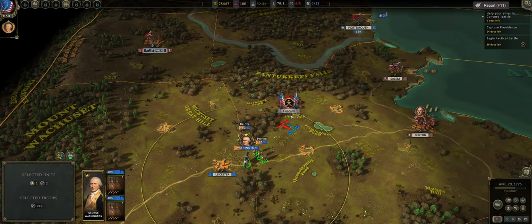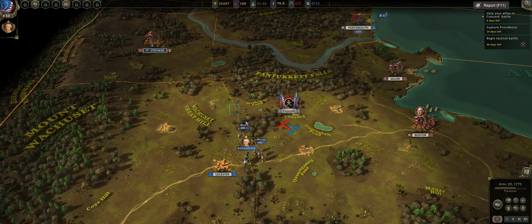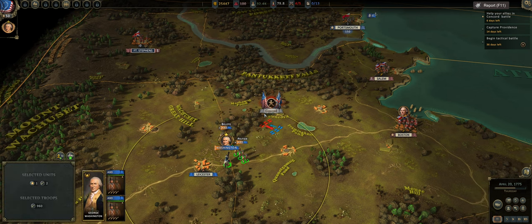Hey guys, Quicksilver Gaming here and today we are returning to Ultimate General American Revolution. It's been a while since I played this game and there have been a lot of changes. One of those changes is that they've added scenario battles to the campaign map, which is something I've been asking for for quite some time — sort of like how the Total War series has quest missions on their campaign map. Something I really wanted in this game, especially adding historical battles to add that little historical vibe.